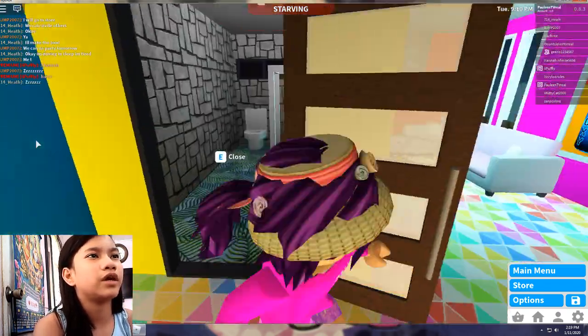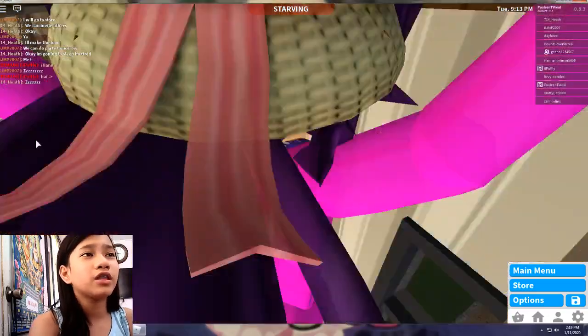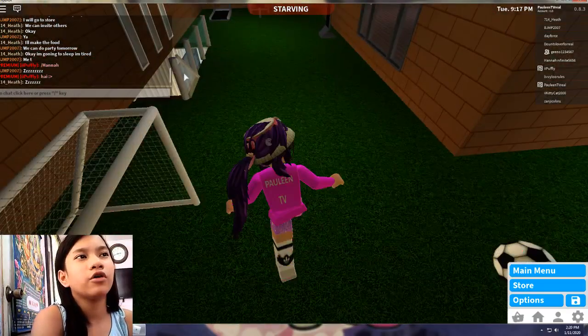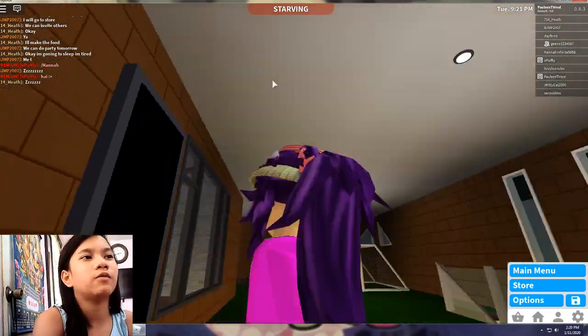And then I have a bathroom so when you're at the party and forget to take a shower, you can just take one. This is my healthy room - it has a soccer ball and you can see yourself in the mirror to check how buff you are.